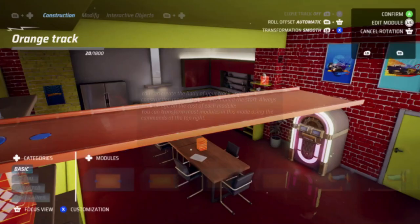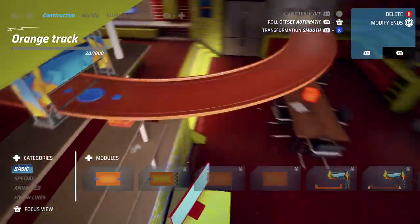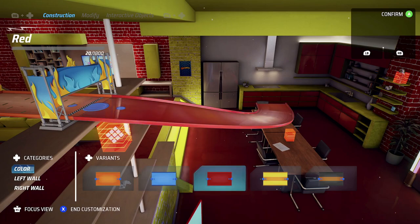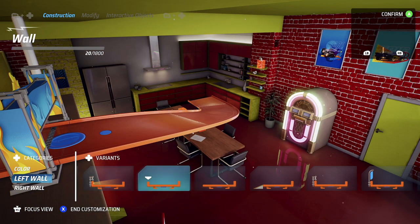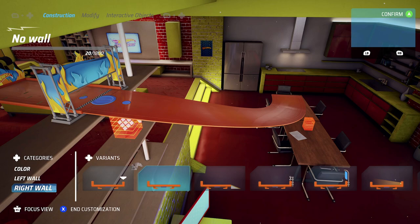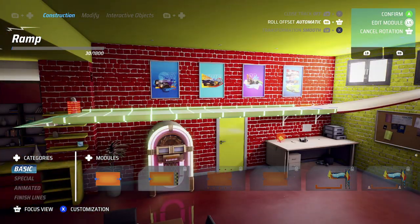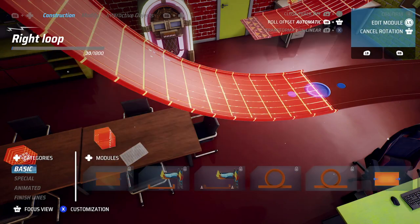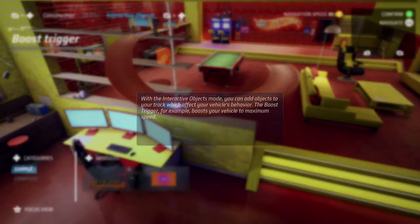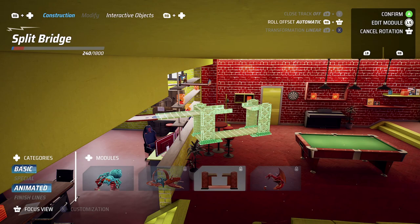We can start the track right on the shelf, which is cool. You can extend it out, move it down with left bumper. Placing a piece — you can customize it, change the color, add left wall, remove walls, and even add flags that just click right on. Moving to the next piece, a lot of the track pieces are locked though, which means we can't make a super cool track yet. You can also add obstacles — a spider, a dragon — though some are locked.